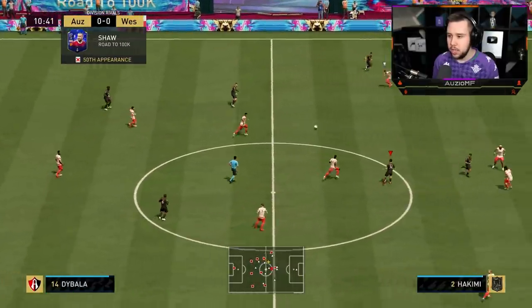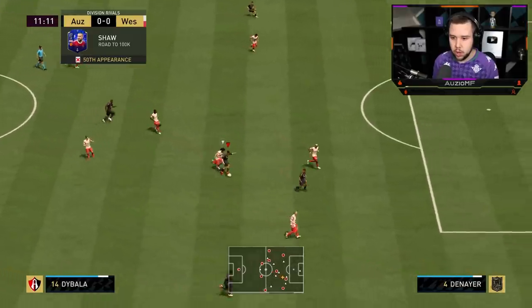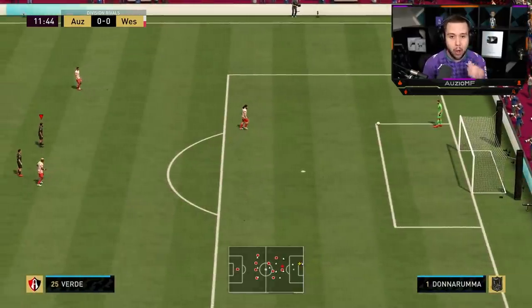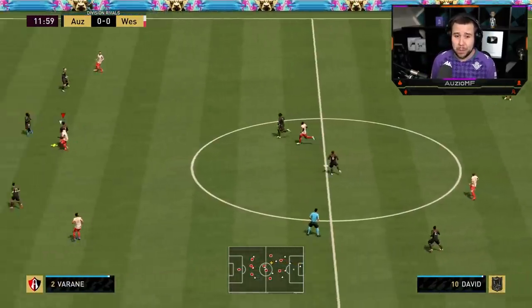Getting into the first gameplay sequence — we get the ball to Dybala and use his pace. We green-timed the finesse shot as well but it just goes past the post. I noticed the shot power though — I can tell you the shot power was incredible.